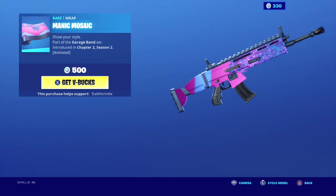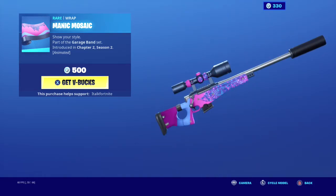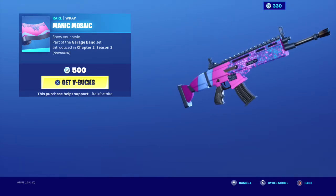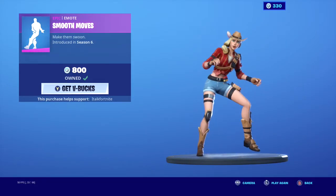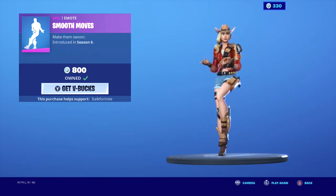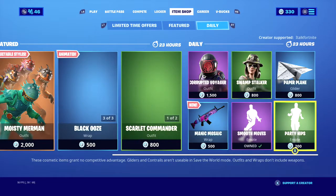A new wrap — Manic Mosaic. That's pretty nice. That's a nice wrap for 500. Smooth Moves and the Party Hips emotes.